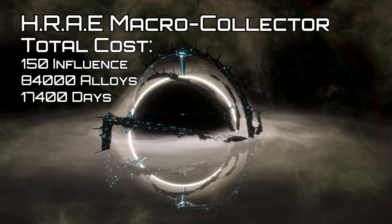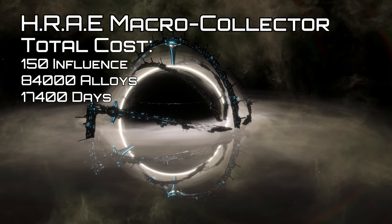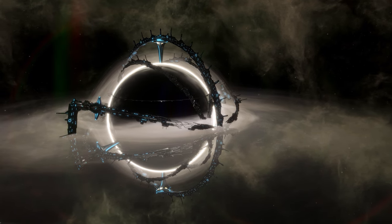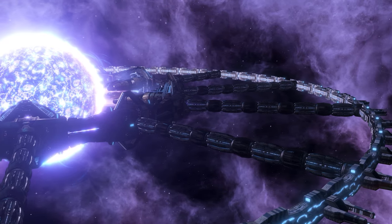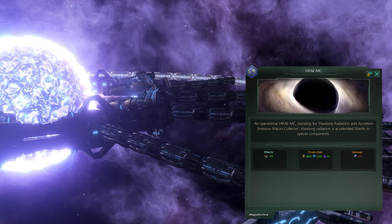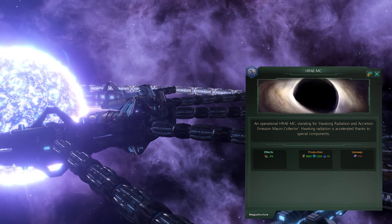Next we come to the gigastructures, back on economy. First up, the Hawking Radiation and Accretion Emission Macro Collector — this must be built around a black hole in a surveyed system and requires no pre-existing megastructures other than the Penrose Sphere or orbital stations around the black hole. The Injector stage produces 500 energy for 35 alloys upkeep. The Accretion Collector stage produces 1,750 energy and 500 physics research for 70 alloys upkeep. The final stage produces 3,600 energy, 1,250 physics research, and 15 dark matter, and grants minus 15% consumer goods for the empire at the cost of 175 alloys upkeep.